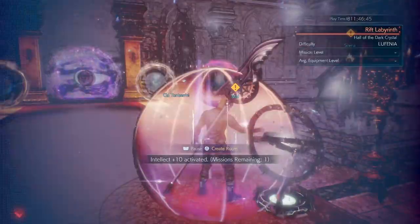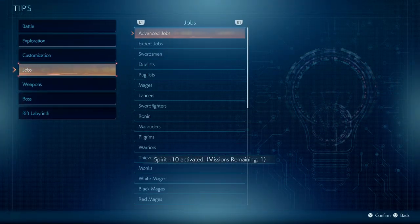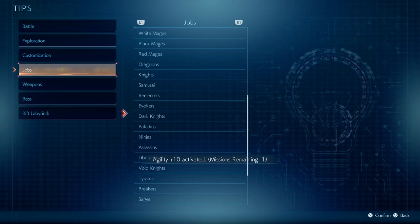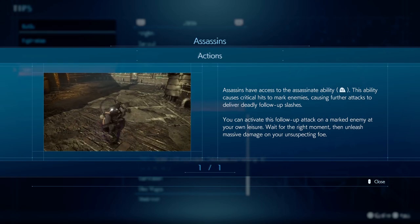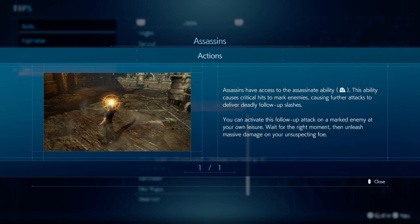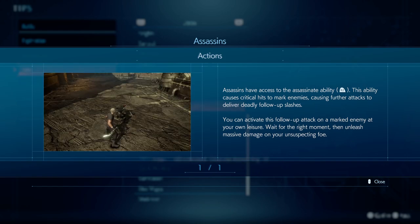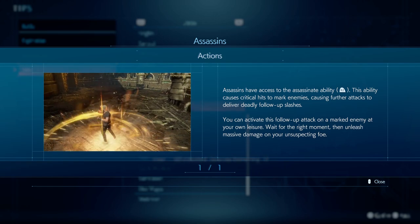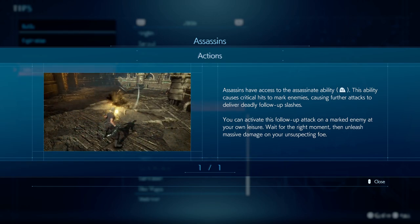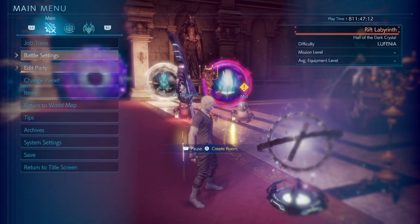So what does the Assassin job do? The Assassin is the one that, when you deal critical damage, there will be a mark. When there's a mark and you activate the Assassinate, there will be a lot of slash attacks that deal a great amount of break damage. It also scales with agility. So let's get started on the job traits.